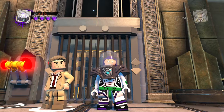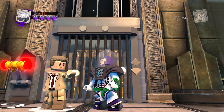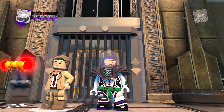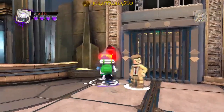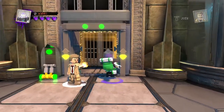Welcome back to Lego DC Super Villains custom builds. Today we're continuing with another custom build — Phil Harris, a classic Disney actor famous for playing Baloo, Little John, and Thomas O'Malley. I'm not doing O'Malley because he's a cat, and cats have limitations. So I'm going to do the two bear forms: Baloo and Little John.